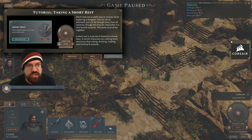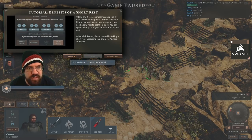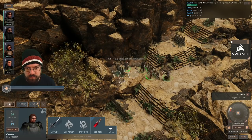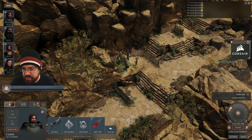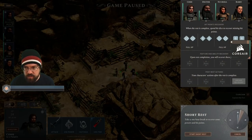Short rests are a useful way to recover while exploring a dungeon — you can do so whenever you are far enough away from all enemies, so it may be impossible in a very hostile location. The party must all be together. A short rest is a period of downtime for one hour in which characters do nothing more strenuous than eating, drinking, reading, and tending to wounds. After a short rest, characters can spend hit dice to recover hit points — once spent, they need a long rest to get them back. So we only have to get the stuff we need, right? Because the scavengers will come and grab everything else. Start rest.